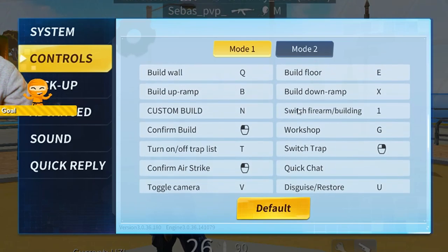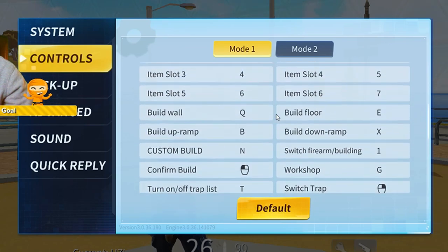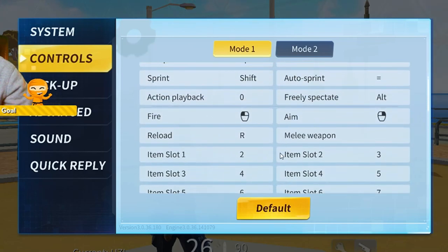What you need to do is go to 'Switch Firearm Building.' Now most of you would have just put the destructor on item slot one.